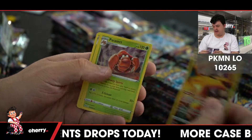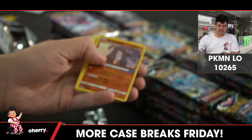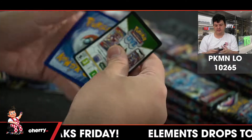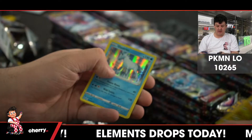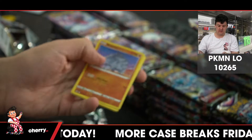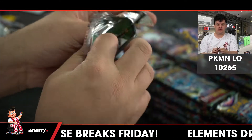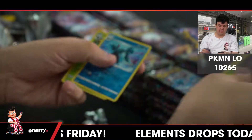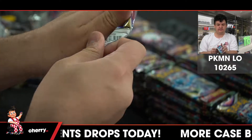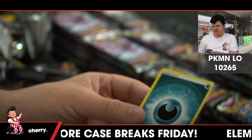Charizard Trainer Gallery. Stonjourner reverse holo. Electross, Glastrier. Rhyhorn reverse. Luminareon holo, Trevenant. Dotlar, Kyurem VMAX for the Water type.